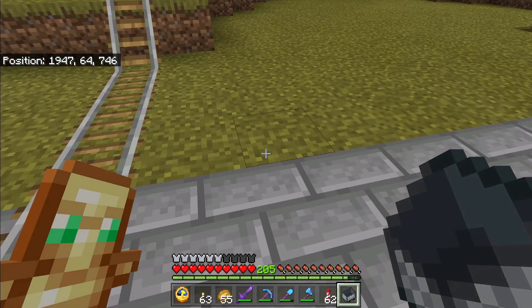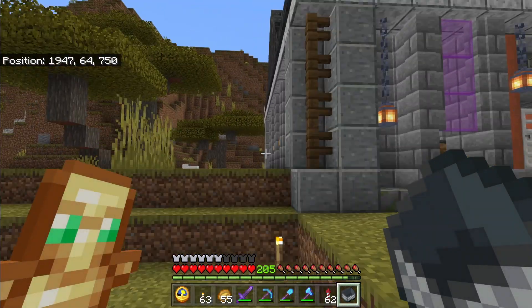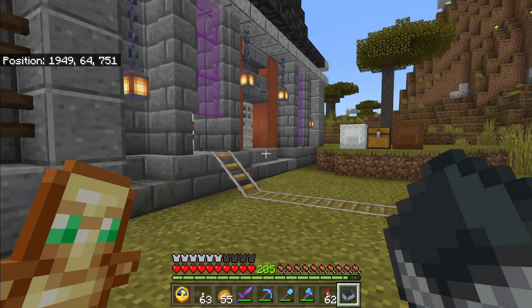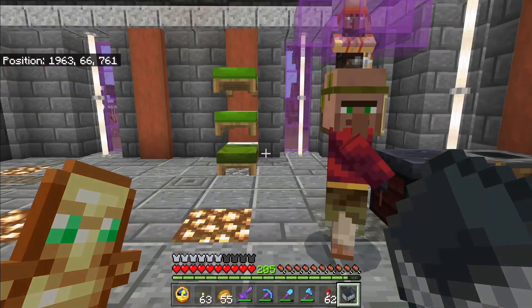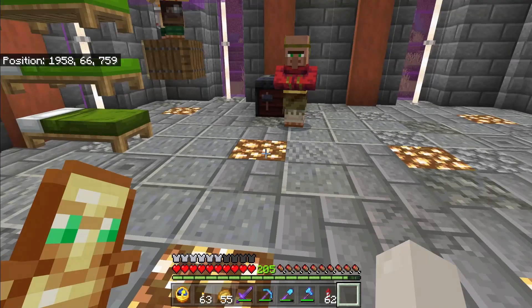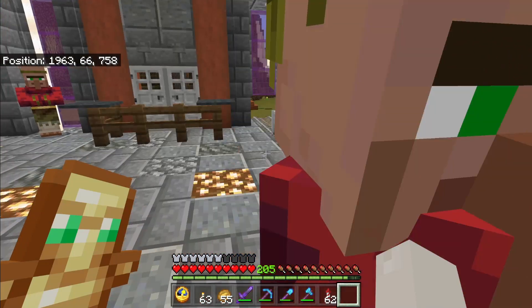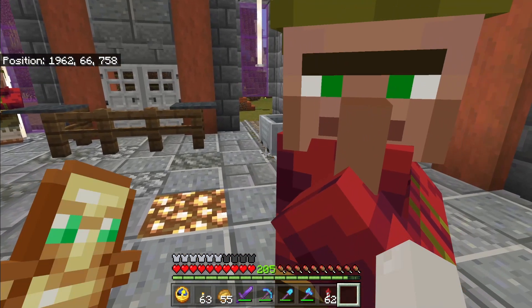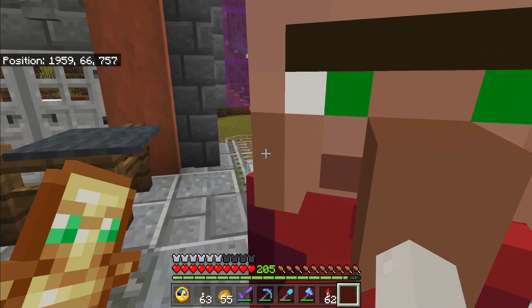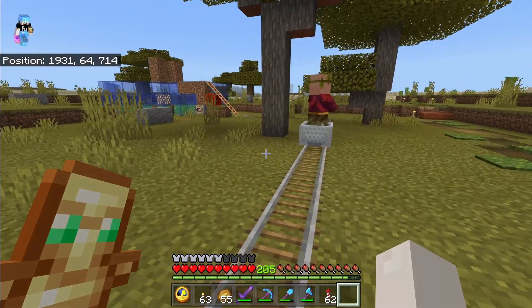I suggest you build yourself a villager breeder and just move them there on track, because villagers are a pain. Once you get a couple in your area you want to keep them around. Having this so close to my base is going to have so many problems and repercussions, but it'll be fine. Hey buddy — you want to make sure you don't use nitwits; nitwits are never good for anything.